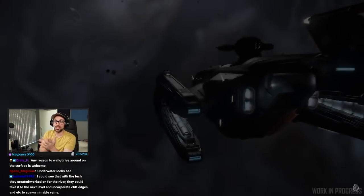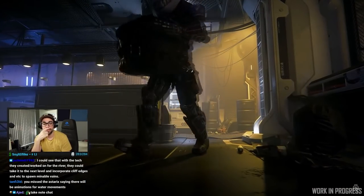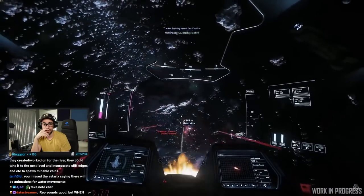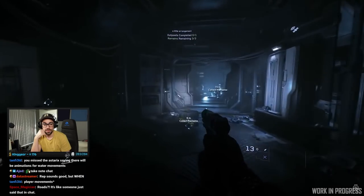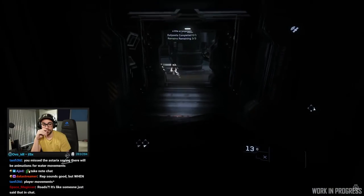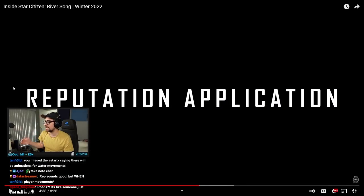A look at upcoming efforts to improve our reputation and hostility systems in Alpha 3.17 and beyond - Rep! This is why you guys said I would be excited. We just got done running Nine Tails, Xeno Threat, and Jump Town. As a designer, it's pretty difficult to look at these and not see all the little things we can do to make this not just good but great. In the near future, we're going to be implementing some new features into the reputation and hostility systems. I like to hear that - I like when he says as a designer, it's really hard not to see all the problems and want to improve them.